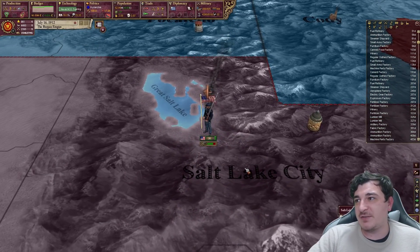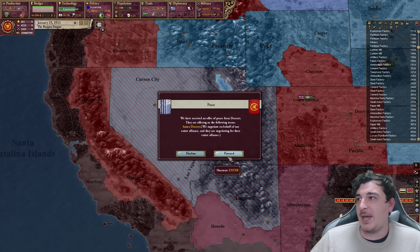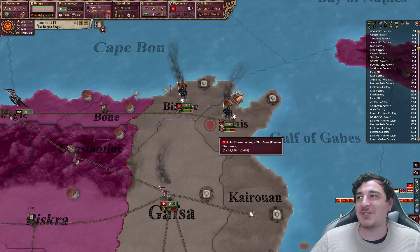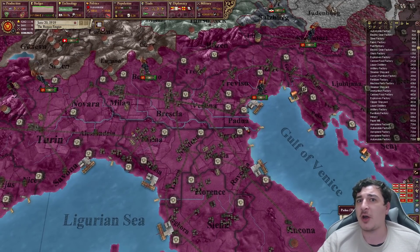Now they're attacking the province of Deseret. By the way, I found out what this is — apparently it's a Mormon utopia. Bye-bye Mormons; you're now reintegrated into the greater USA. Cheeky little Tunis actually wanted to break away from me and become independent. Fascism is enabled — well, we'll make sure that nobody's fascist by the end of our game.